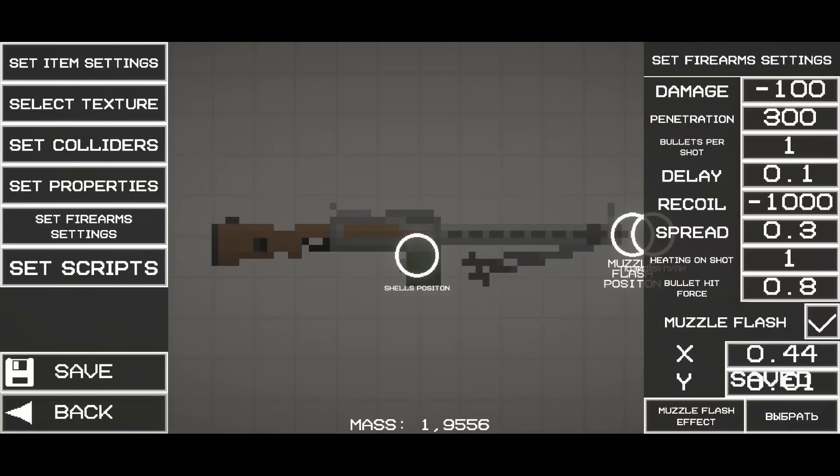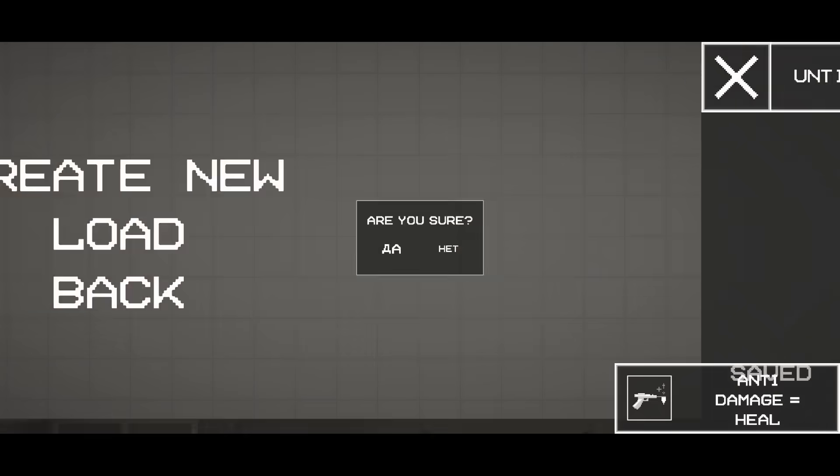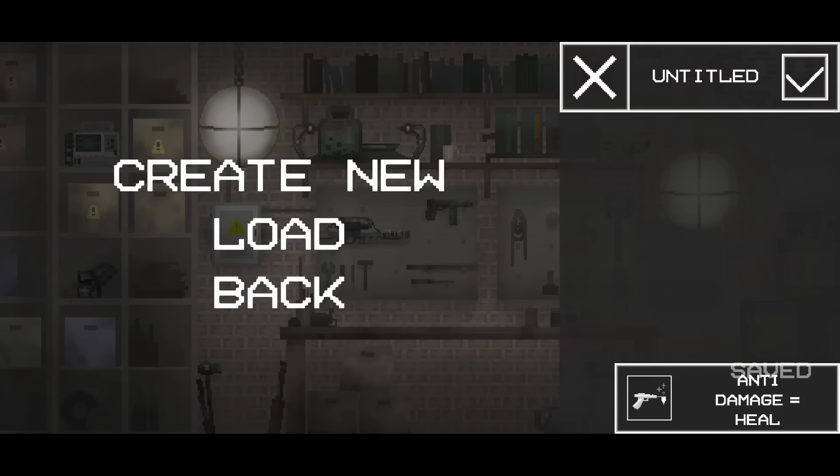Press on set firearm settings, and change its damage to a negative number like -100 in the text box next to damage. Then press save.